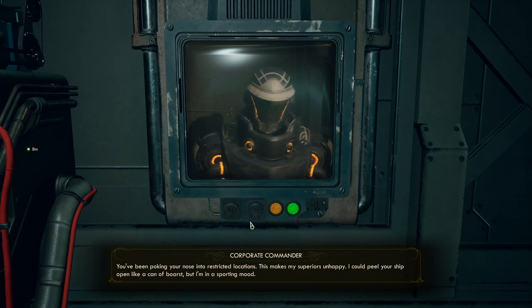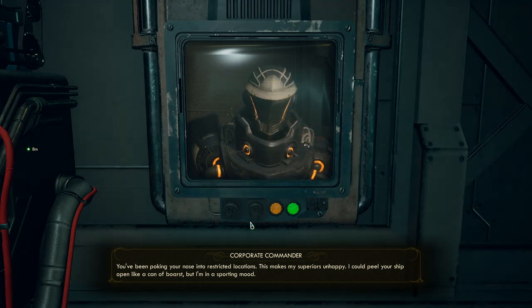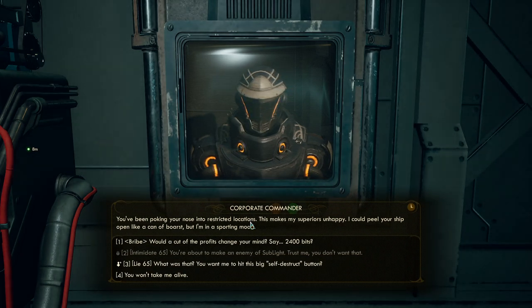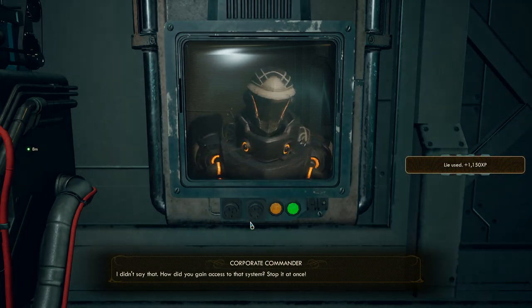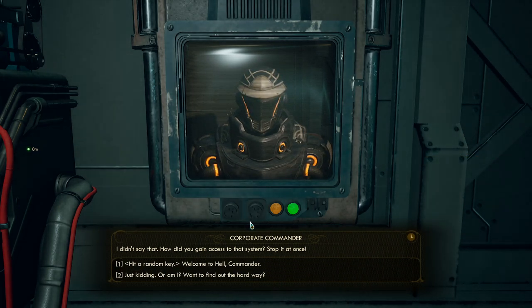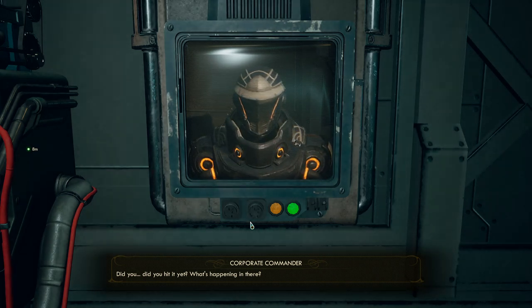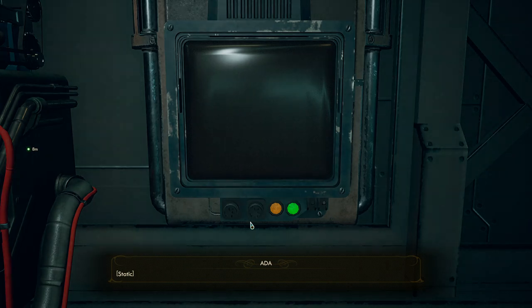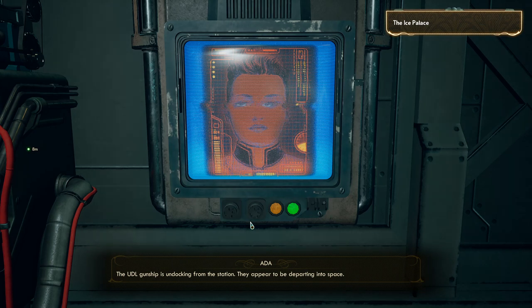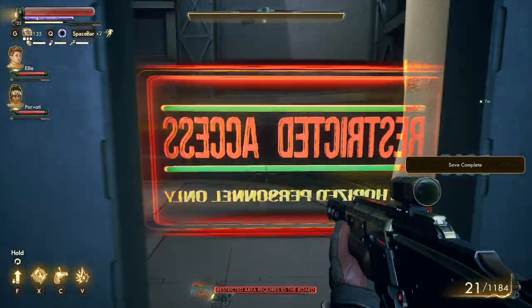What do you want? You've been poking your nose into restricted locations — this makes my superiors unhappy. I could feel your ship open like a can. But I'm in a sporting mood. You want me to hit this big self-destruct button? A bribe? I didn't say that — how did you gain access to that system, stop it at once! Hit random to key — welcome to hell, Commander. The UDL gunship is undocking from the station, they appear to be departing into space. Nice — I've never been great at de-escalation.